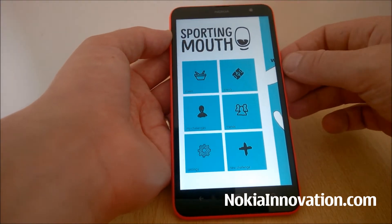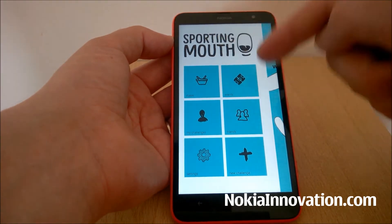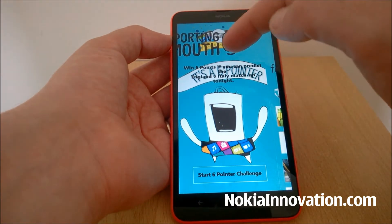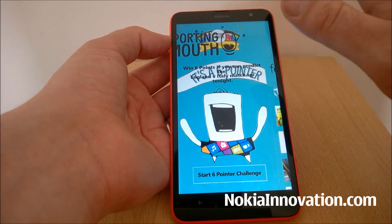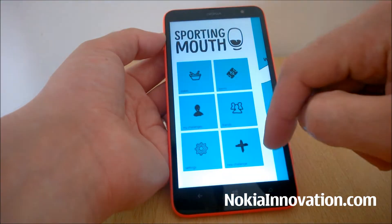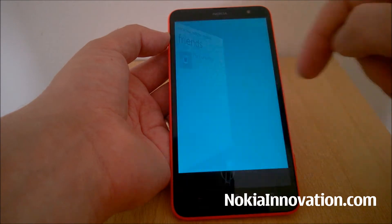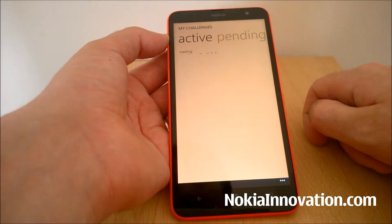Once you've registered on the Sporting Mouth app, you will come to this start screen. It has Stakes, Events, My Challenges, Friends, Settings, and New Challenges. If you scroll left and right, you'll eventually come to this section. This is talking specifically about the England vs Italy matchup, so it might look a little different when you look at it. You will actually first have to make friends with the Luminary — you'll have to make friends with them, and then you can start looking at challenges.